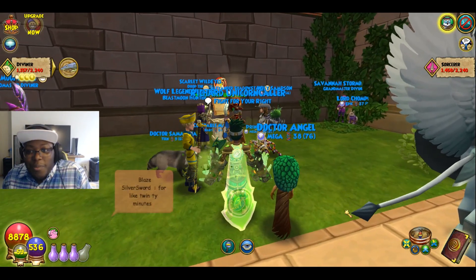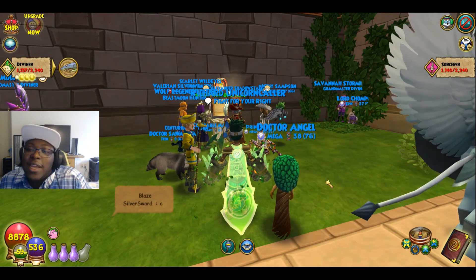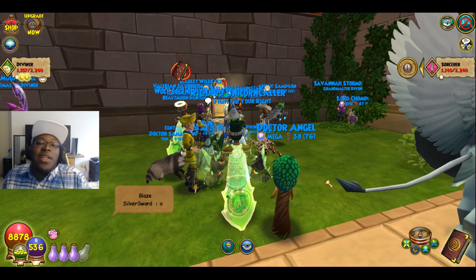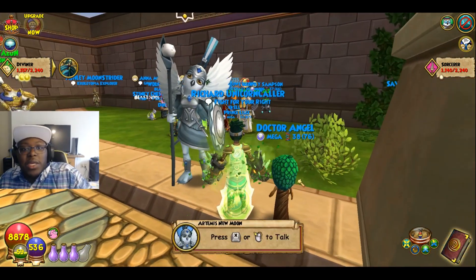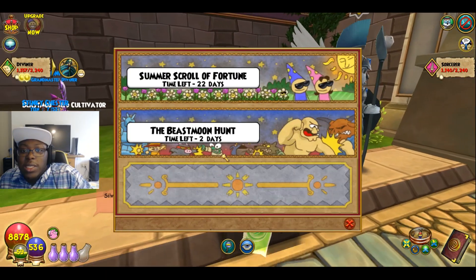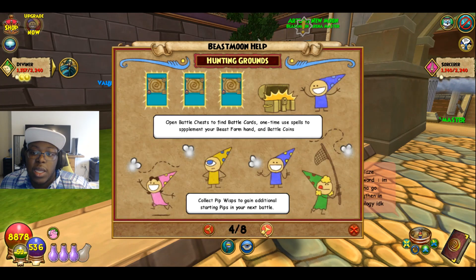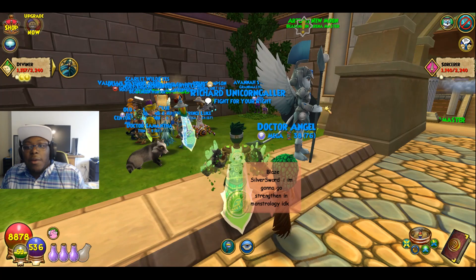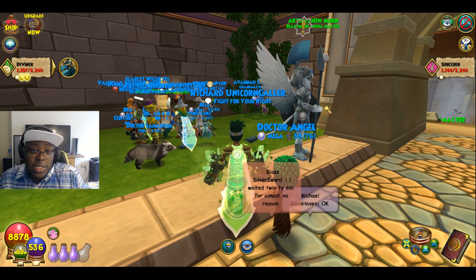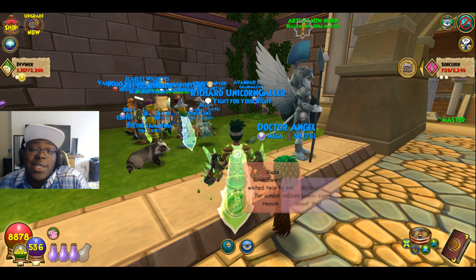That is officially my Beast Moon tutorial. Hopefully that wasn't too confusing. If you need more help, you can always talk to Artemis New Moon or use the in-game help button for text-based guidance. My main tips: never fight alone, always fight with a team, and always play nice. My name is Richard Unicorn Carlo — I'll see you guys later. Peace out!